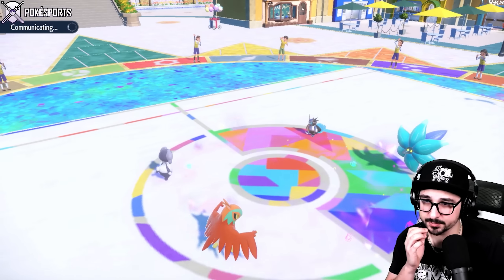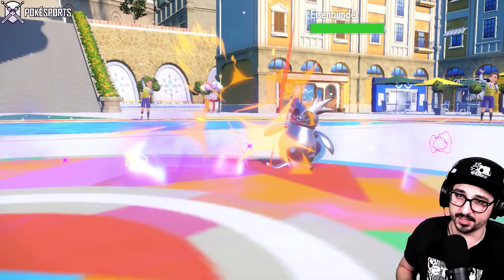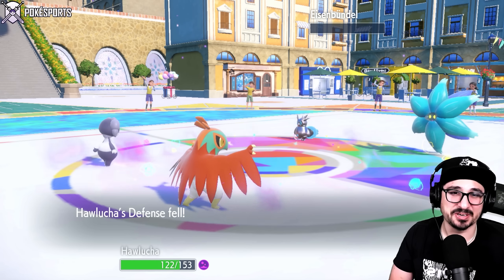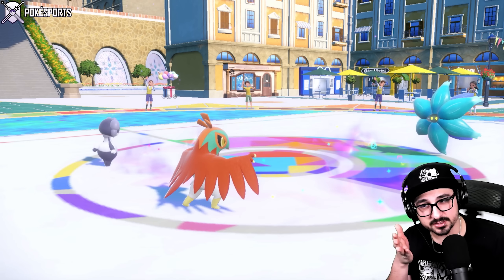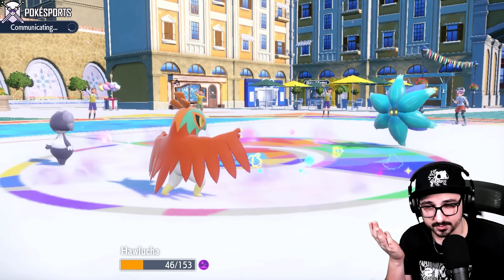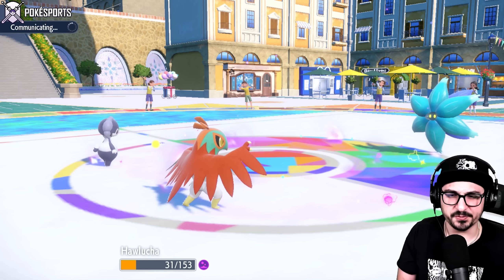Let's go straight for the Bundle. I'm pretty sure I outspeed — if they want to switch into something to take that Close Combat, be my guest, as long as it's not Dragonite. Nope, they're not switching anything — deleted from the game! Good job, Hawlucha. Now if my Indeedee connects here, I get a free Psychic and Psychic Terrain onto the Glimmora. It lives the Power Gem — that screams Assault Vest to me.